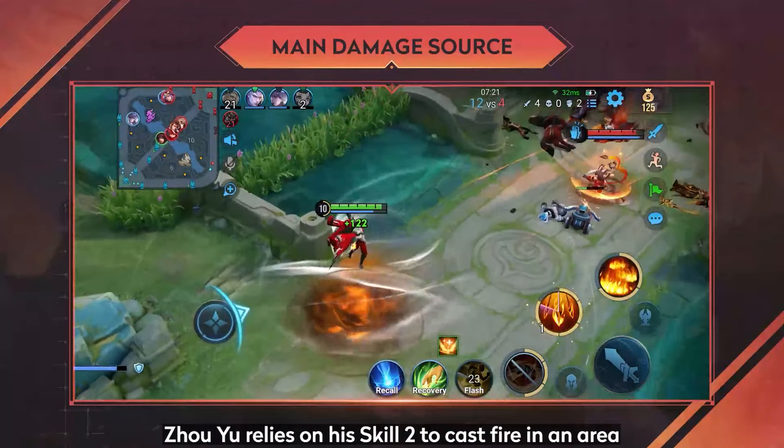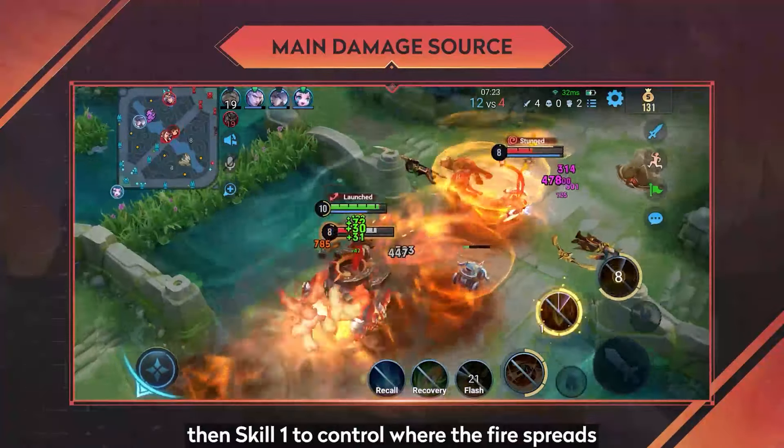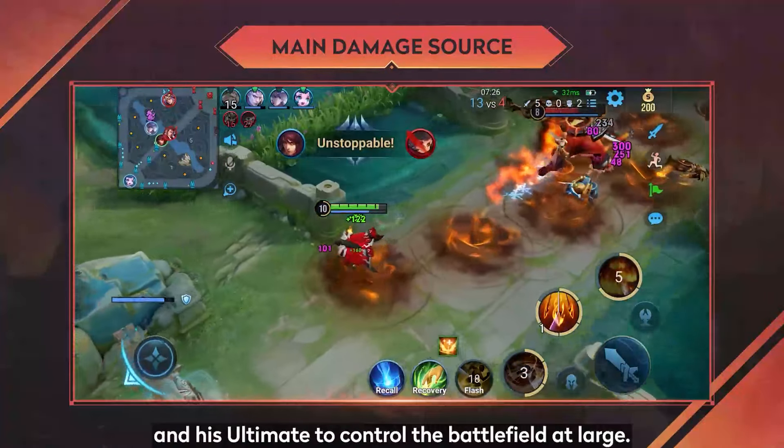Jou Yu relies on his skill 2 to cast fire in an area, then skill 1 to control where the fire spreads, and his ultimate to control the battlefield at large.